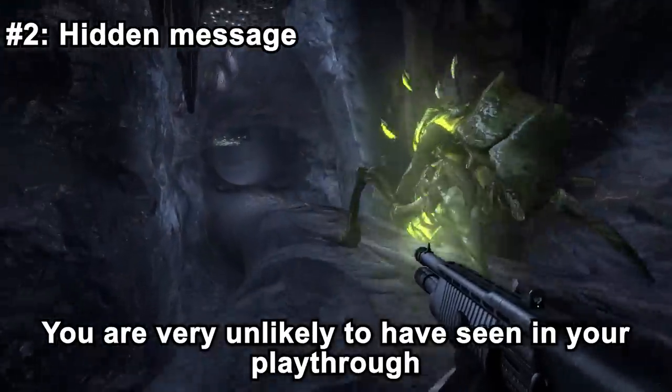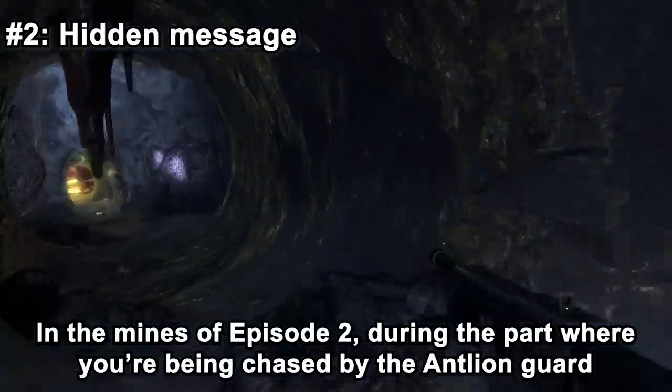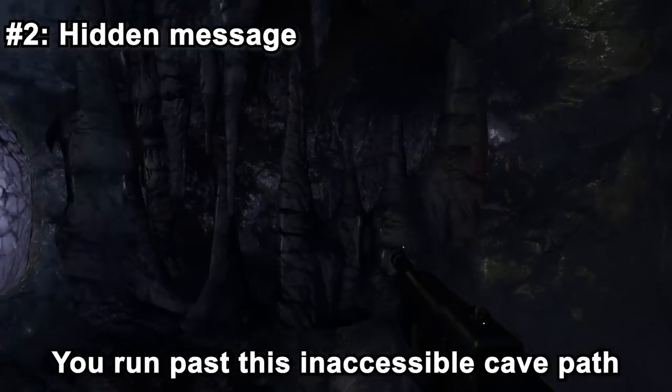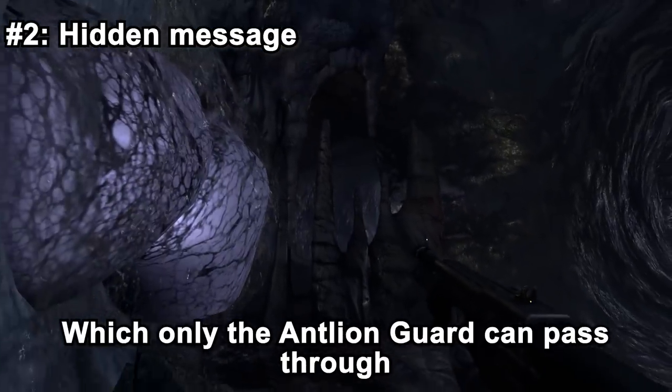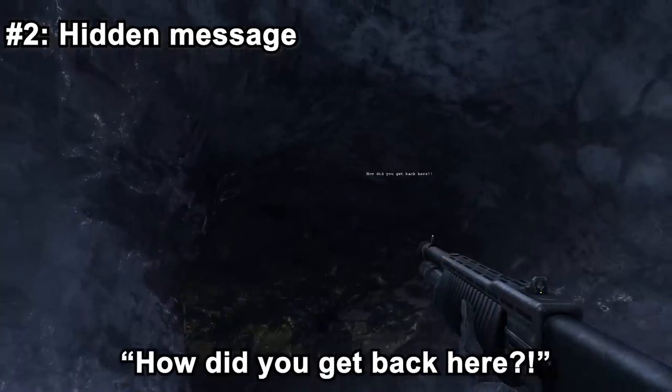The next easter egg you are very unlikely to have seen in a playthrough unless you were cheating. In Episode 2, during the part where you're being chased by the antlion guard, you route past an inaccessible cave path which only the antlion guard can pass through. If you noclip into this cave, you will see the floating message: 'How did you get back here?'